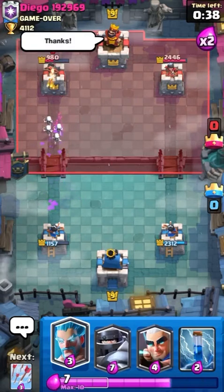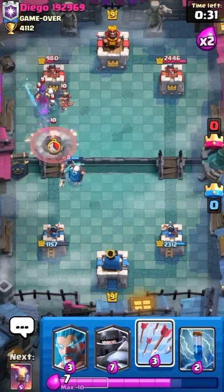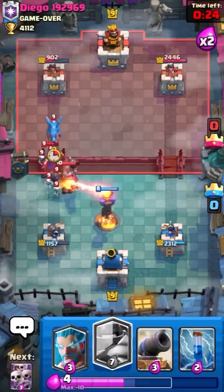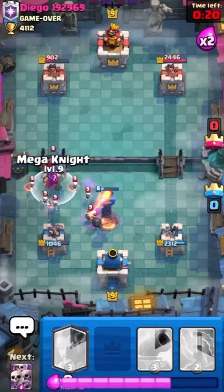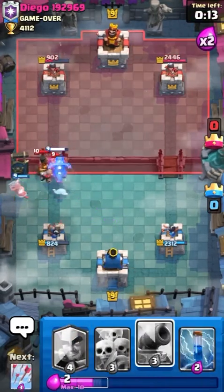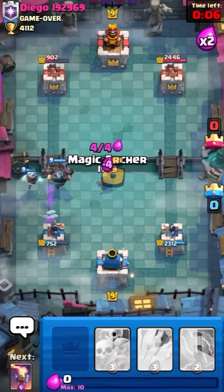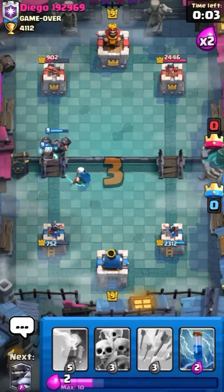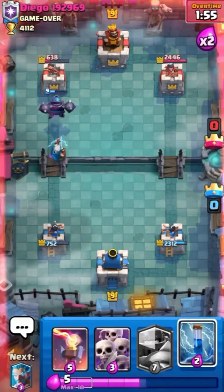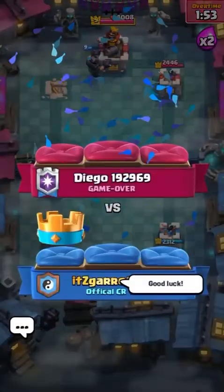He goes with his Princess — well played by him. We still have an advantage. We place our Magic Archer to help take out all that stuff. He goes with the Mega Knight — very well played, but we take care of it with the Inferno Tower. We use our Mega Knight to take care of that Witch. His Electro Dragon and Ram Rider are a little issue, but we take care of the Ram Rider with our Ice Wizard and Mega Knight. We have a huge push on the left — he doesn't counter because he had limited Elixir. Our Magic Archer and Mega Knight finish the game off. Good game — we end up getting the win. GG's to that dude. Let's get on to our second game.